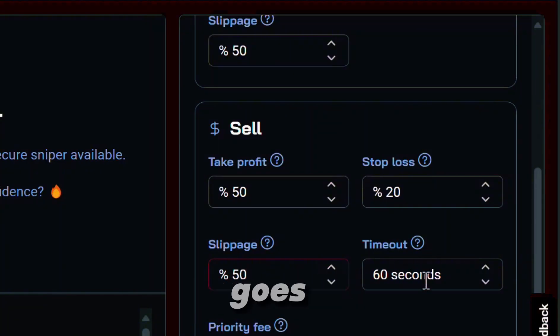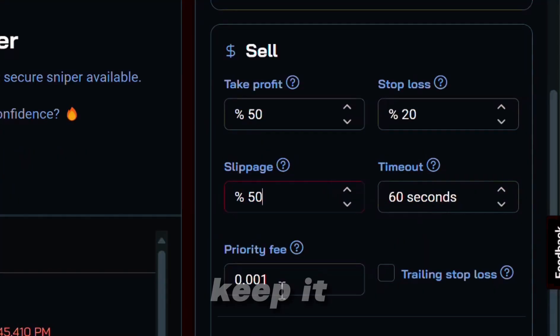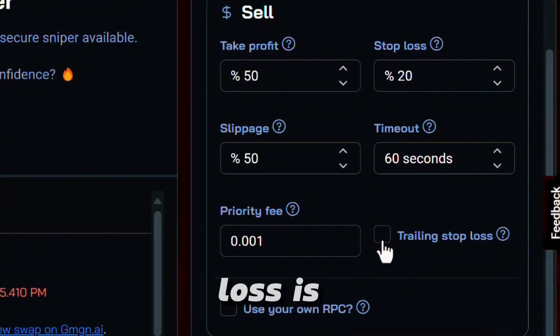As far as the timeout goes, I'm going to leave it on 60 seconds. Priority fee we're going to keep at 0.001. Trailing stop loss is a little bit too advanced — if you're just starting out, let's just go ahead and ignore that.